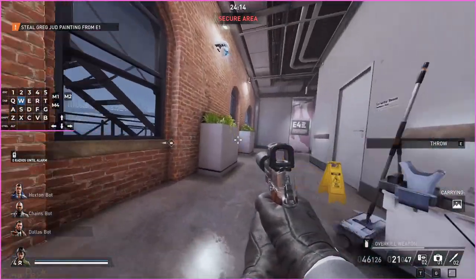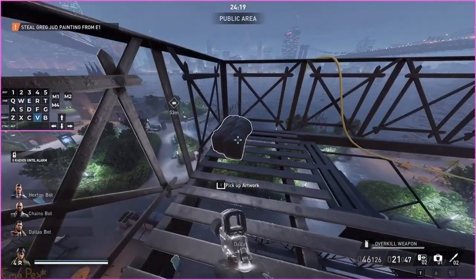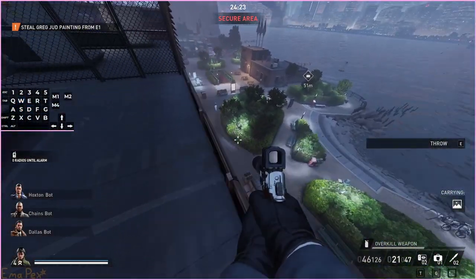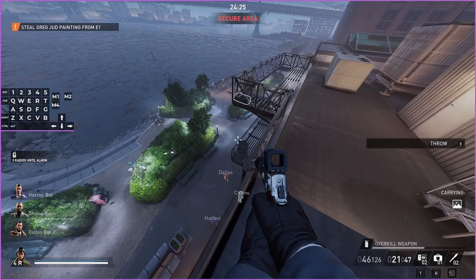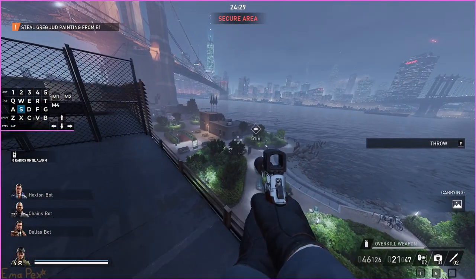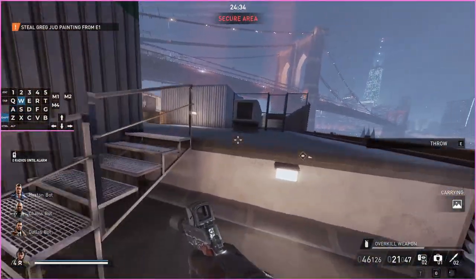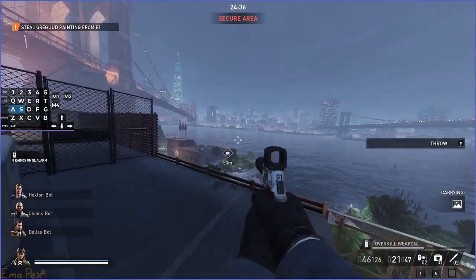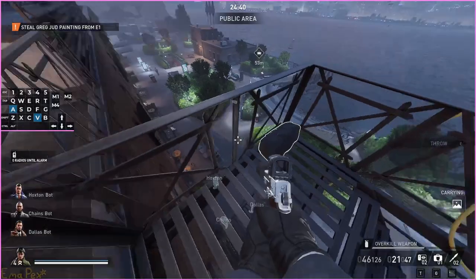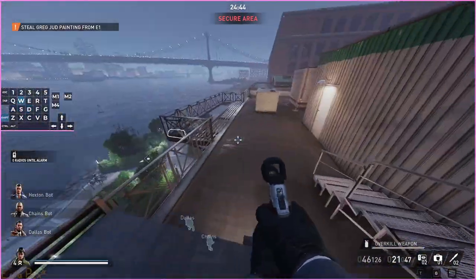Now comes the fun part — doing this without the zipline is something that people consider annoying and difficult, and you know what, it is annoying, it is kind of difficult. But there are a few ways you can do this. Like I said you can bring the bags all the way downstairs and try to slip out that door, however I think one of the easiest ways is to just literally throw the bags off the roof — it's kind of like using the zip line but not quite as far.